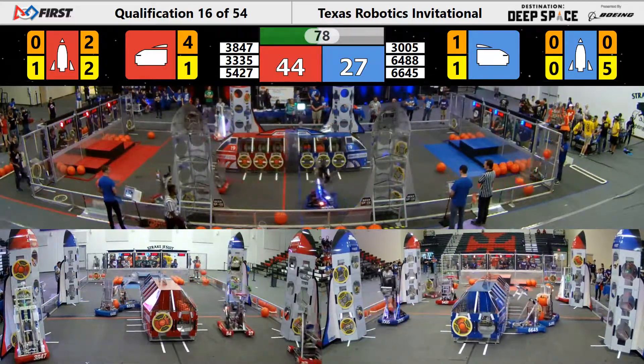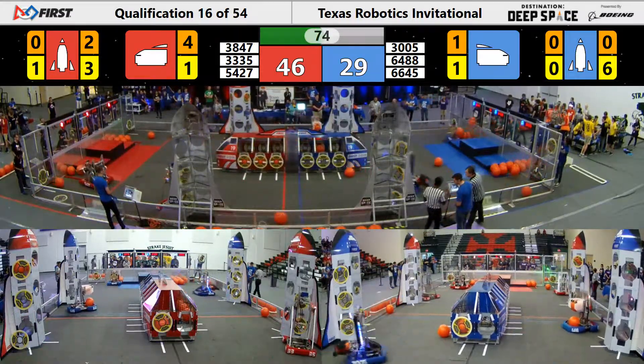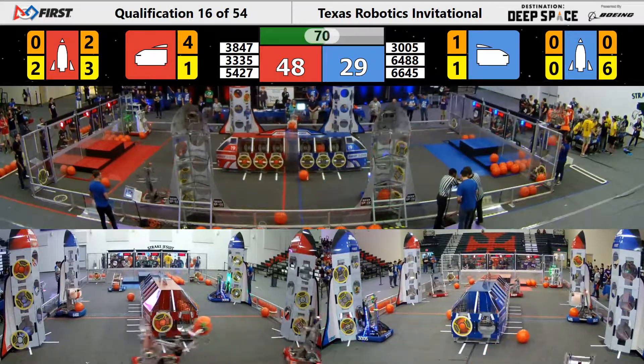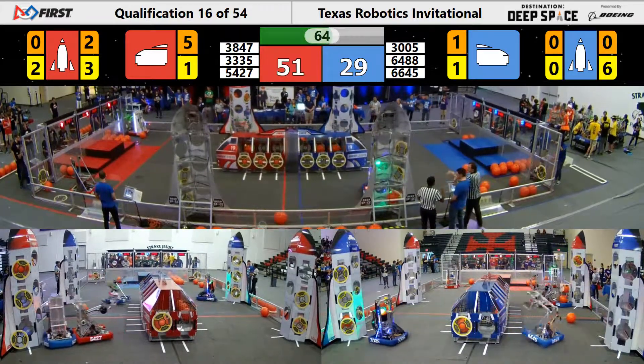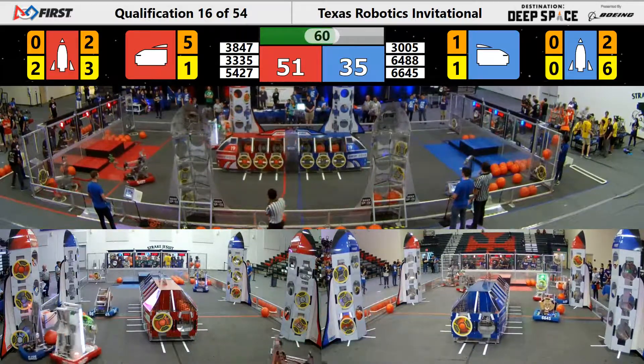Robo-Chargers placing their sixth hatch panel — now all they have left is cargo to complete their rocket. Let's see if they can get it; they have 72 seconds left to complete it. 6645 has a cargo in their robot trying to place that on a cargo ship. We have defense over here on the Red Alliance — 5427 and 6488 playing defense, blocking out Spectrum from the rocket.